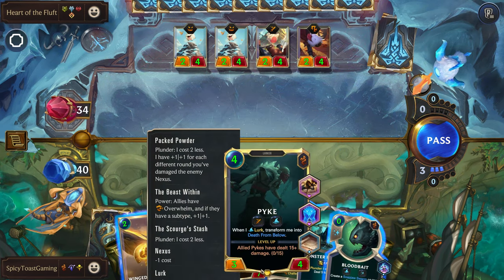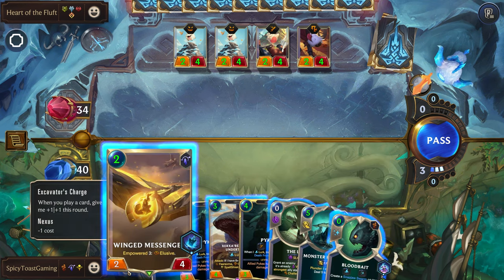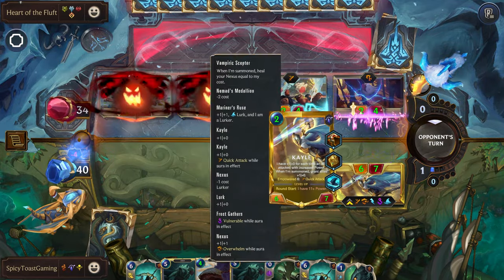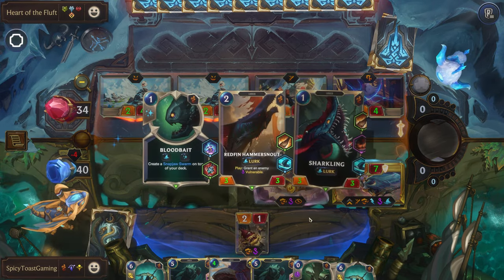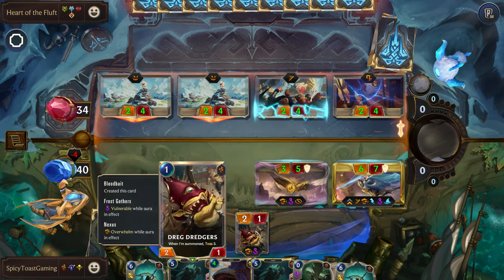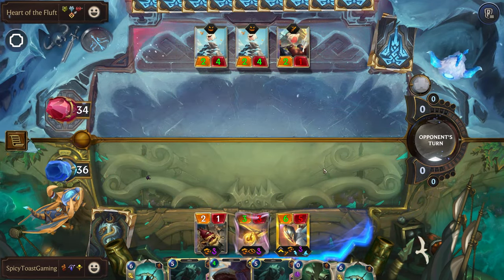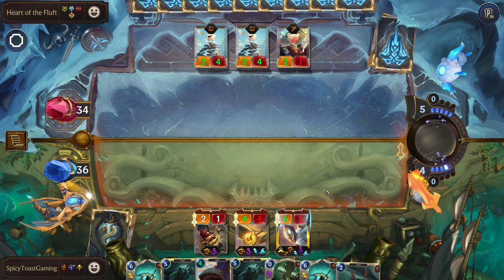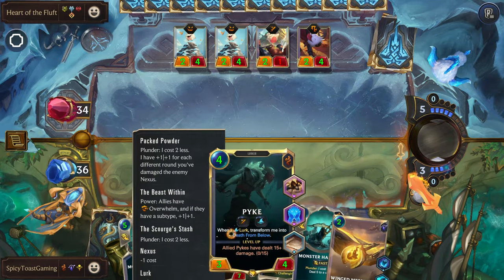Alright, so we'd like to get some Plunder off to get our Pyke on the board, but that might not be the case. Let's play this here, then we'll play this to buff up our other unit. Oh, I didn't want to toss those cards. So here we can play our Swarm first, try to get our Plunder off so we can then attack with Pyke.